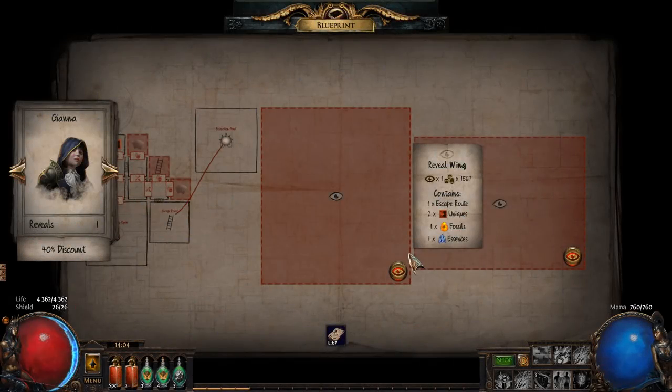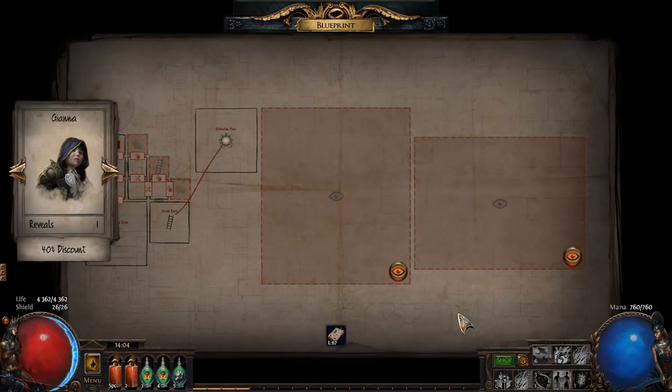Phase three: we're going to be running blueprints — specifically unusual gem blueprints. Early on in league you can also run replica blueprints, but those are extremely bad now. Unusual gems are where the money is. Because blueprints don't really drop in contracts, we're going to have to go to the trade site to buy them. I've included a handy trade link in the document in the description — just click that link, it'll open the trade site, and those are the blueprints you want to buy.